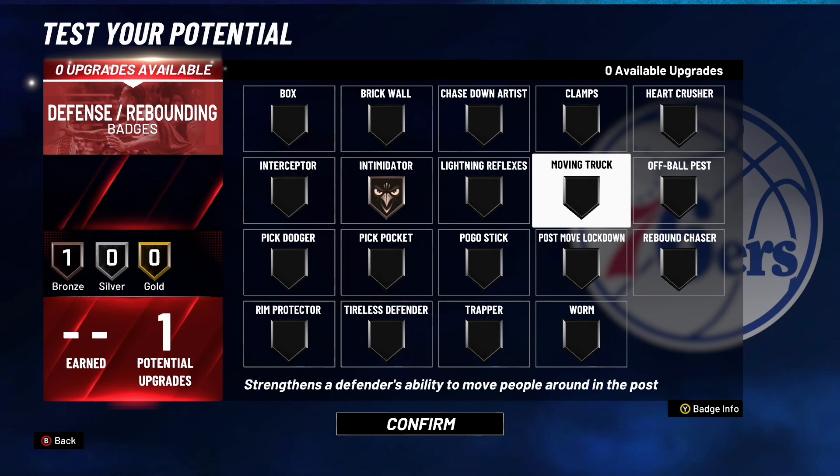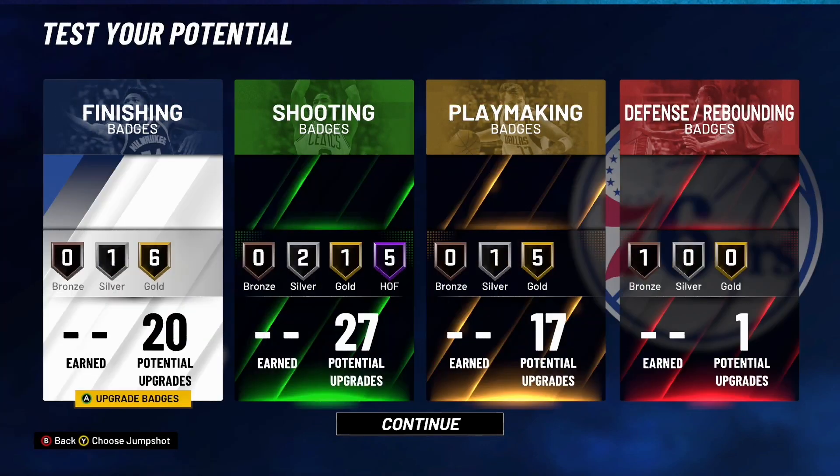That's pretty much it — that's the new 65 badge power forward build in NBA 2K21. I hope you guys enjoyed this video. If you did, make sure you hit the Like button and Subscribe. We already covered the most badges on a point guard, small forward, and center — and we just did power forward. All I have left is the shooting guard, so stay tuned. If you guys like the series, give this video a thumbs up, hit Subscribe, and turn on notifications. Until next time, clutch out.